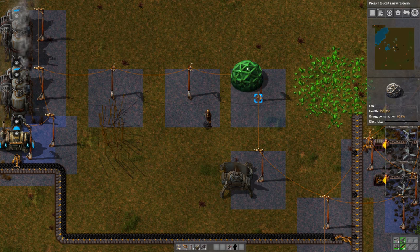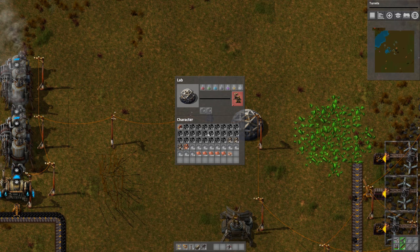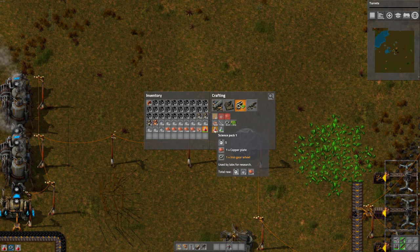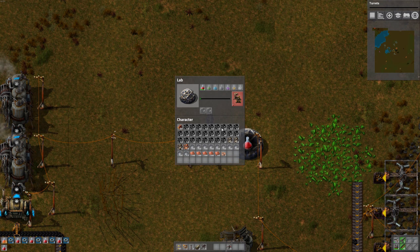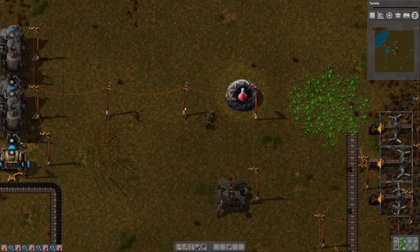There's this lab that you make - stick it there. Let's research turrets first. It needs these little red science packs, these little beakers. Those take copper plates and iron gear wheels. Let's make a whole whack of those and then load this up. I guess it's researching. It happens 10 times at 10 seconds each, so 100 seconds and then we'll have turrets.